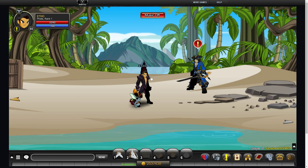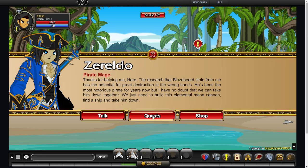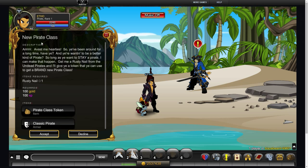It's very simple, it's super easy. Once you have your Classic Pirate class or your Alpha Pirate class, you'll then want to do slash join Blazbear and talk to Zarelno here. You'll then need to go into his quest and go to new pirate class.